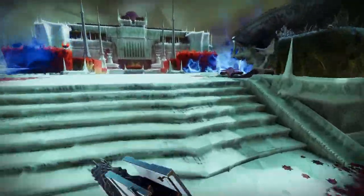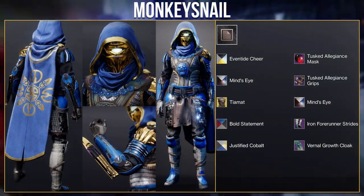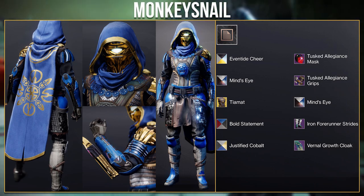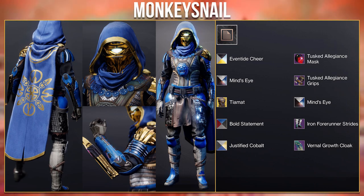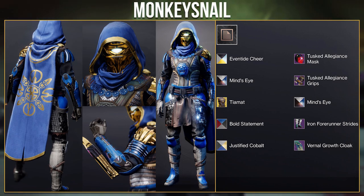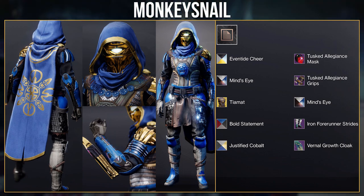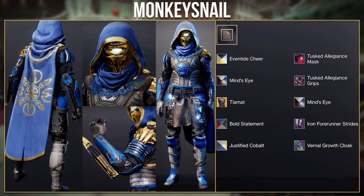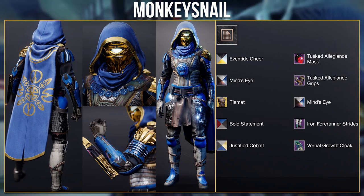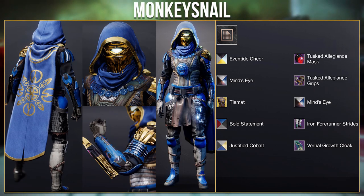Starting off with the Hunter sets — these are not in any particular order. This first set from Monkey Snail used the Tiamat ornaments for the Dragon Shadow Exotic. They blended really well with the seasonal grips and mask from Season of the Risen, and I love the Iron Forerunner boots as the patterns on the top of the thighs blend well with the chest plate. They used four different shaders for a nice blue and gold look, and the gold makes sense as there are lighter yellows on the Tiamat ornaments and unshadable gold on the cloak. Overall a fantastic look — easily one of the best I've seen with the Dragon Shadow Exotic.